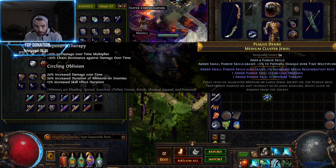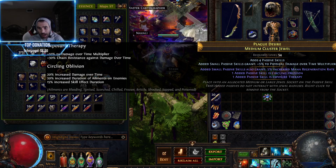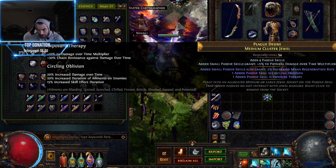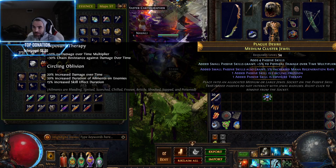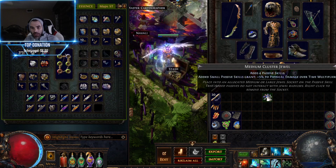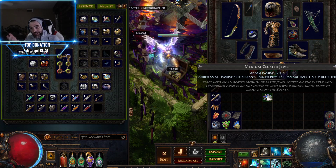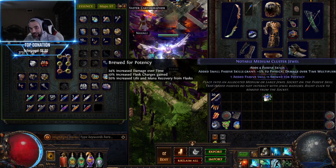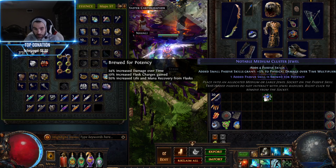So that's what this video is going to be about. Let's say I'm playing a bleed build. I really like this — added small passives grant 5% to physical overtime multiplier. But I have it as a 3-stat and there's no jewel socket on it. There are several ways that we can manipulate these. One way is just like you would do to any other jewel cluster. We can use an orb of chance, see if we get lucky and it winds up turning into a rare one, and then see if we like what's on there.